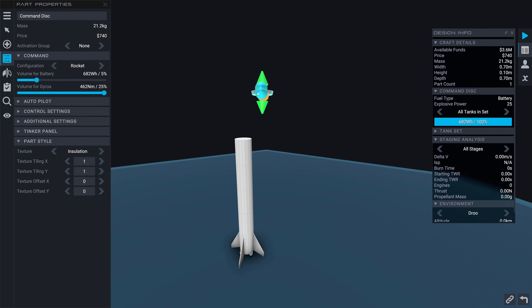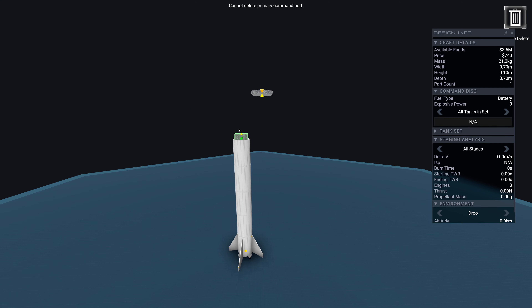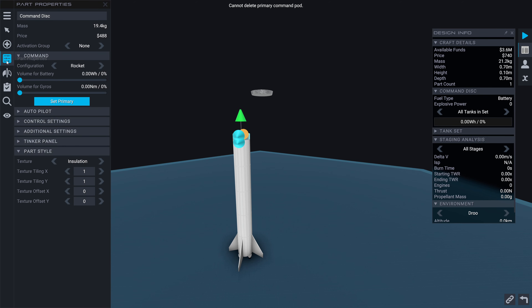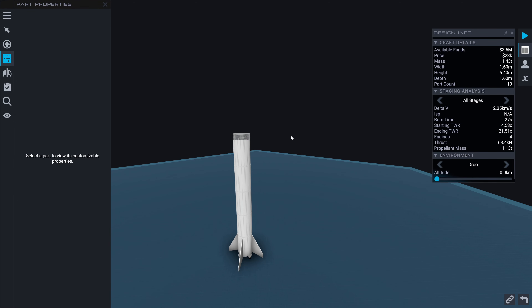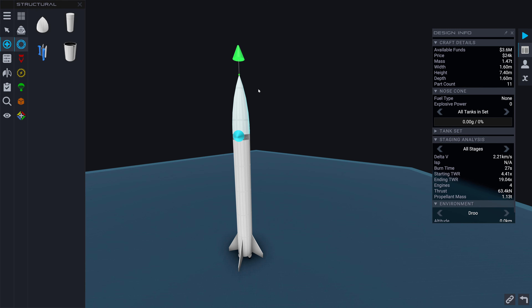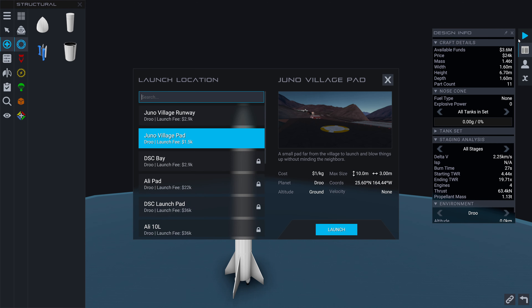I can't throw that part away - I'll just get a new one. Now I can throw that one away. Primary command pod - why don't we use that as the primary command pod then? This thing is already pretty high itself. I don't need to do three stages like they did - I don't need to get that involved. I took more than half the fuel. Let's see what that does.